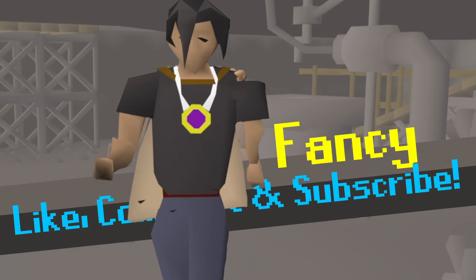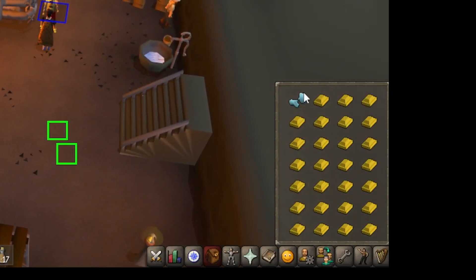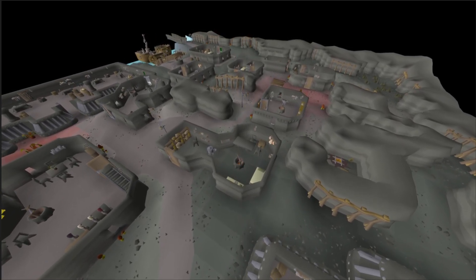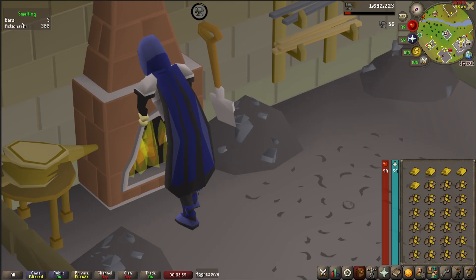What is up, Scapers? My name is Fancy, and today we are going to talk all about making gold bars at the Blast Furnace. The Blast Furnace is located in the dwarven city of Keldagrim, and it offers two main advantages compared to a standard furnace that you would find all over Gielinor.